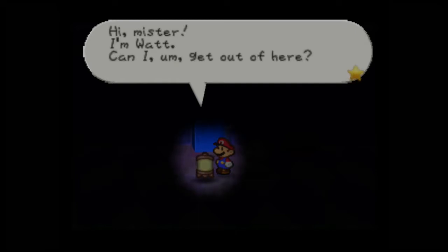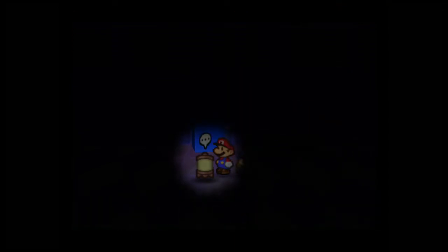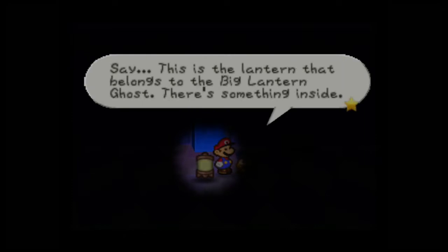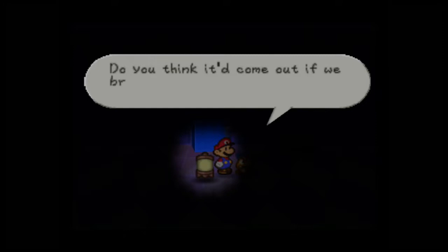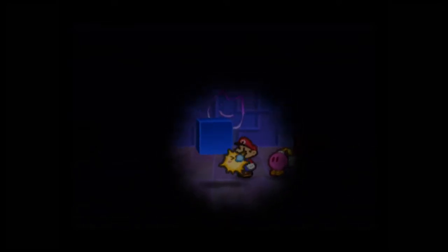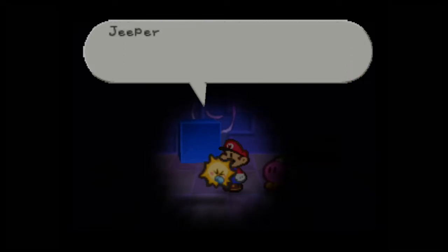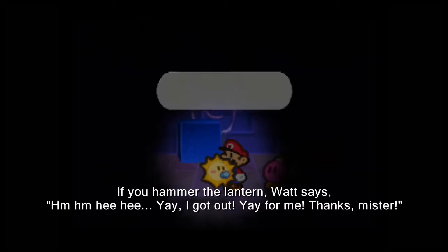We have this lantern here, and inside is Watt: 'I'm Watt — can I get out of here?' This is the lantern that belongs to the Big Lantern Ghost. We could hammer it, or we can blow it up with Bombette. Watt's reaction: 'You're crazy, mister! Did you have to blow it up to get me out? Jeepers!' That's special dialogue you only see if you use Bombette to make the lantern explode.